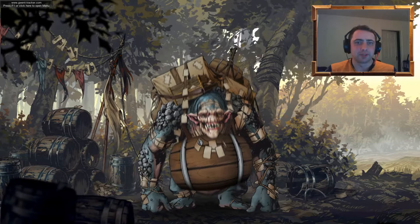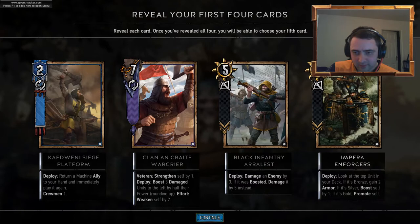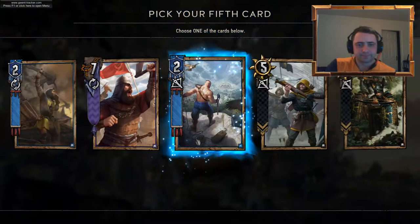I'm fully expecting people in the comments to point out my hilarious mistakes when picking cards, so go ahead. Ice giant? No, it's rubbish. Reaver Scout — let's go for our third Reaver Scout.